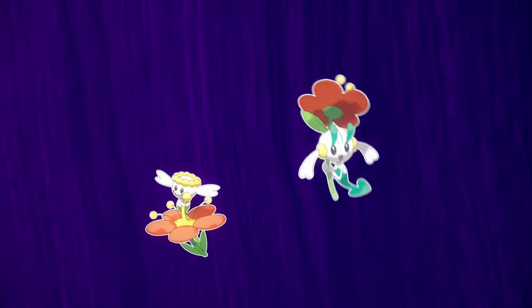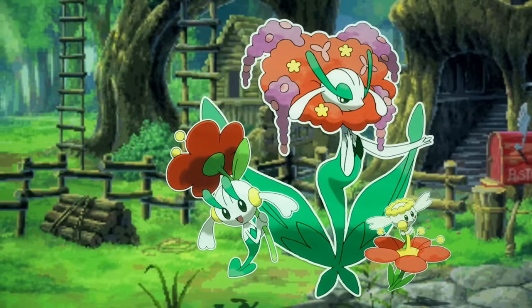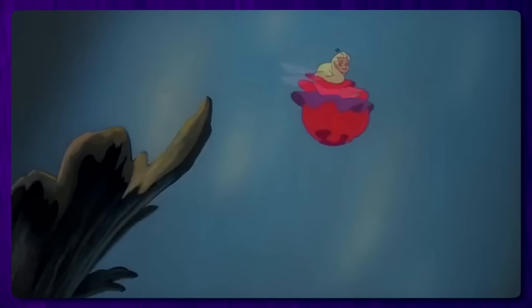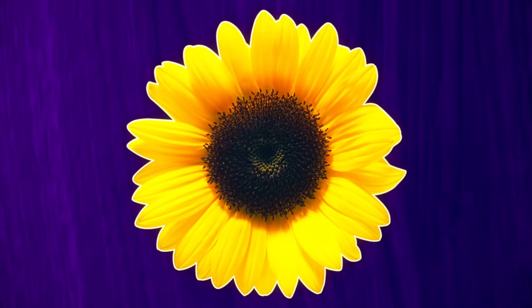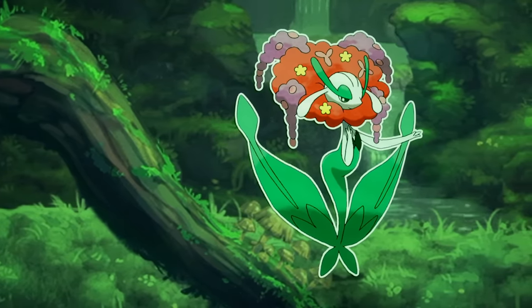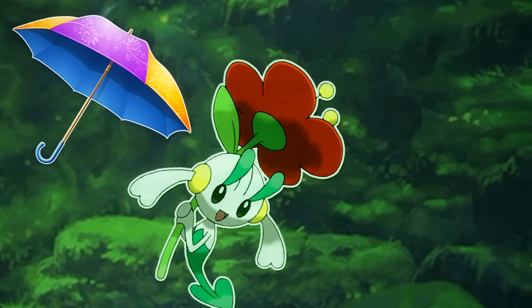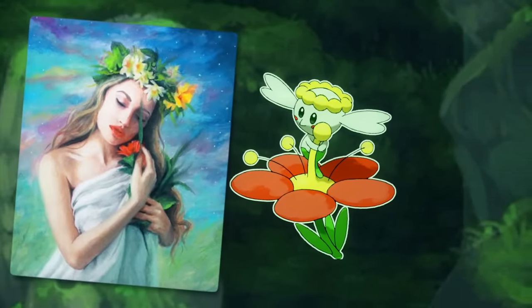Up first, let's use Flabébé, Floette, and Florges as an example. In Pokemon, they tend to human gardens all the time and don't really mind us. But their main inspiration would avoid humans at all cost. Think about your standard modern-day pop culture nature fairy — think Fern Gully. Standard fairies of the forest, embodiments of nature and its powers. They love mushrooms and flowers, especially since flowers are magic. You could also say they are inspired by the Anthosai, Greek flower nymphs said to have an array of flowers for hair. It's also worth noting that Florges' hair is reminiscent of the poof hairstyle popularized by Marie Antoinette, and Floette's flower resembles a parasol — common for noble women of the day.